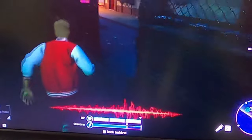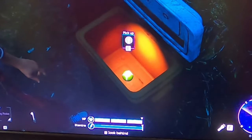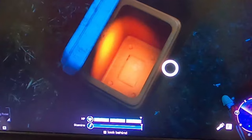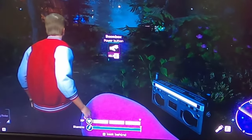As a human, you run around the map and search for useful items. You can find items in trash cans, boxes, or on the ground. The humans can turn on boom boxes and throw items like baseballs to make noise and distract the clowns.